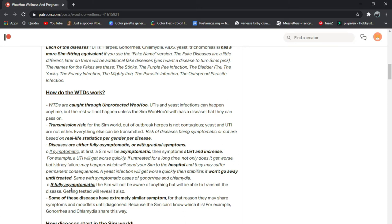Some of these diseases have extremely similar symptoms. For that reason, they may share symptoms and movements on some notes, because the sim can't know which it is. For example, gonorrhea and chlamydia share this way.